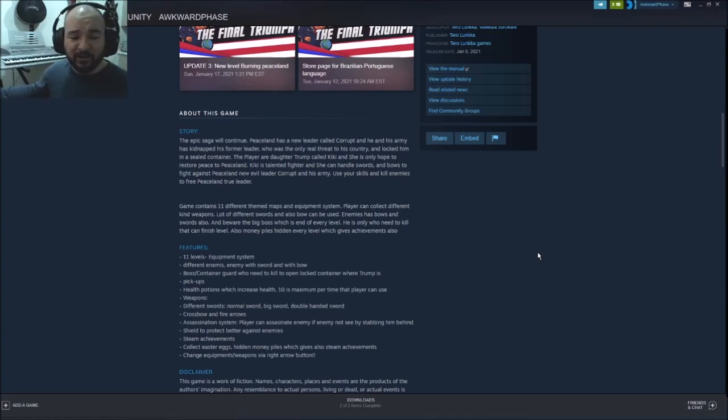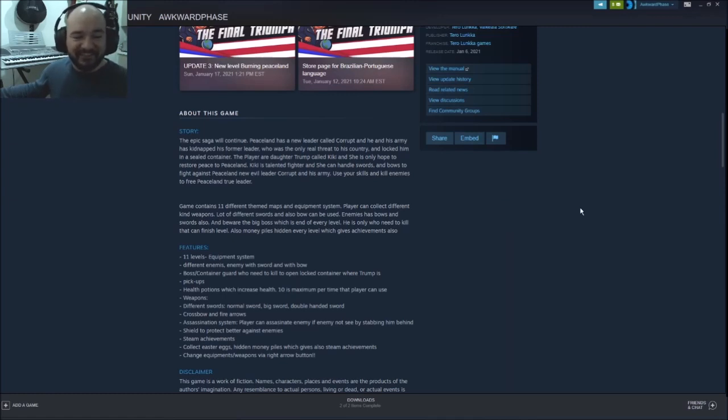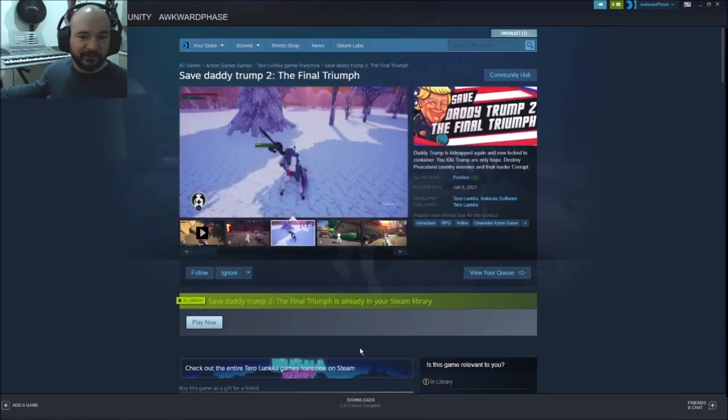The player, our daughter Trump, called Kiki, and she has only hope to restore peace to Peaceland. Kiki is a talented fighter and she can handle swords and bows to fight against Peaceland's new evil leader Corrupt and his army. Use your skills and kill enemies to free Peaceland's true leader. I have not even booted this game up — I just installed it. So let's just see what we're getting into.